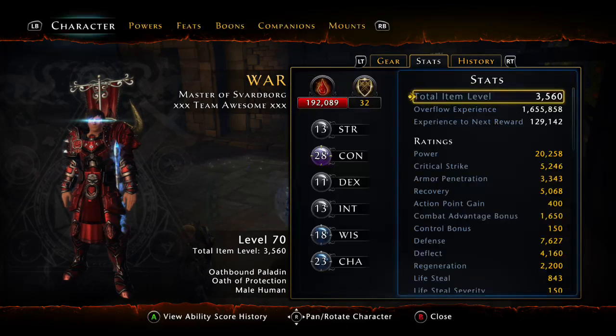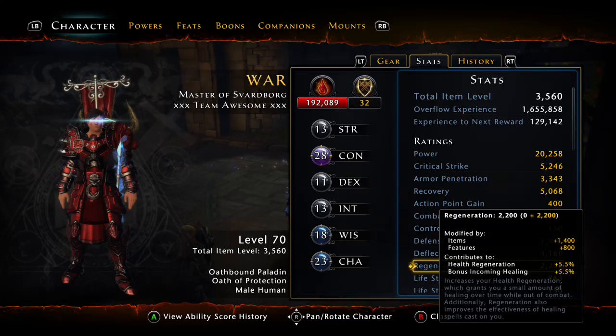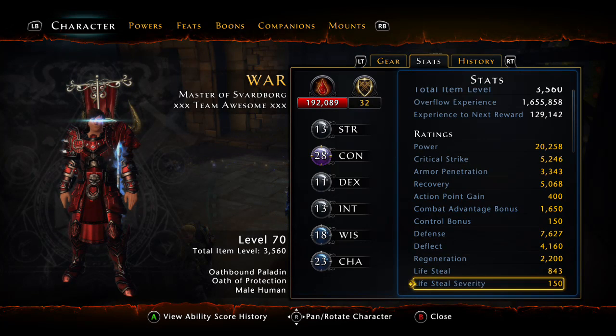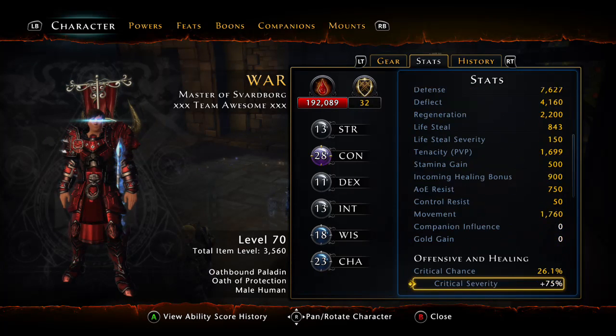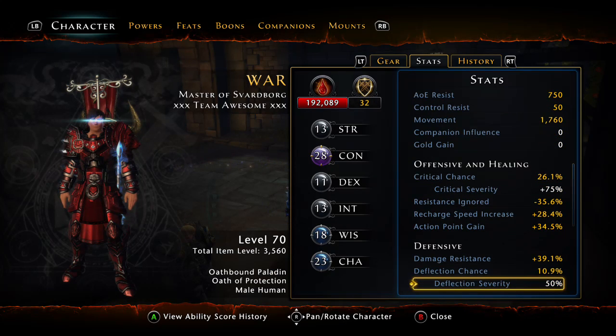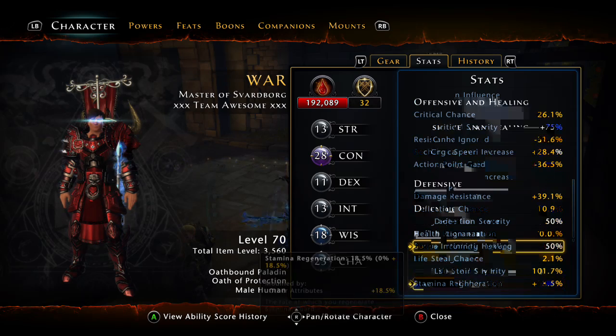Let's look at stats real quick, just to show you. My defense is kind of low right now — don't worry, I'll get into that in a minute. That goes up tremendously in combat. My damage resistance is only 39% here, and deflect is not bad, but it gets a lot better — trust me.